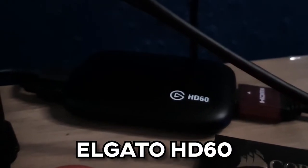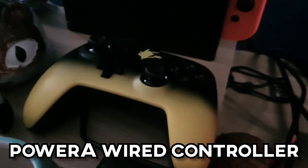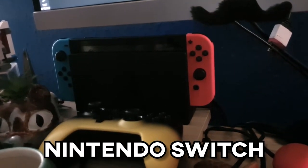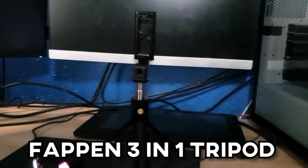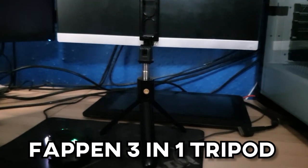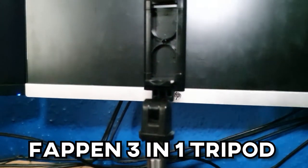Moving on to accessories — things I use but not as much. I have the Elgato HD60, which I'm hoping to upgrade to the HD60 Pro. For now I use the external HD60 to capture Switch gameplay, mostly with my Nintendo Switch which has a custom Pikachu controller I bought for about 20 quid. I'm also collecting Ninetales Pokemon cards — specifically holo ones, but I'll take non-holos too. I have three so far: a Ninetales Base, a Ninetales EX, and another Ninetales EX.